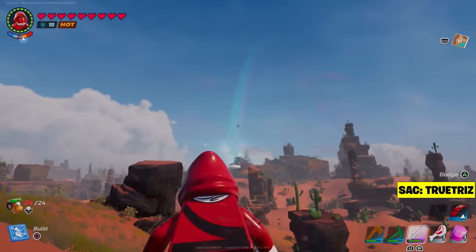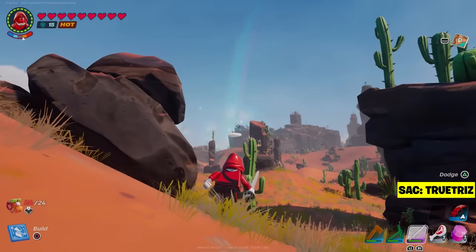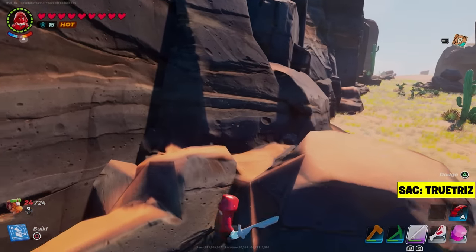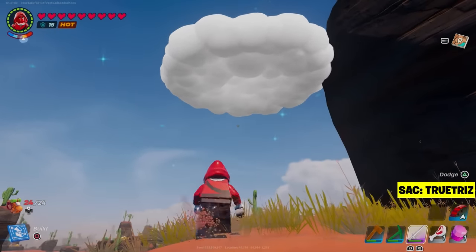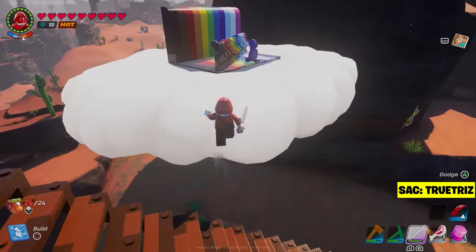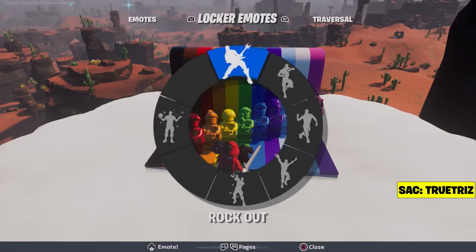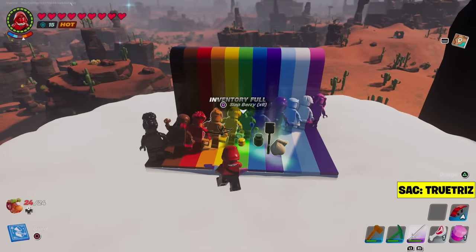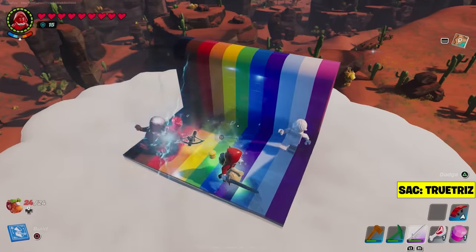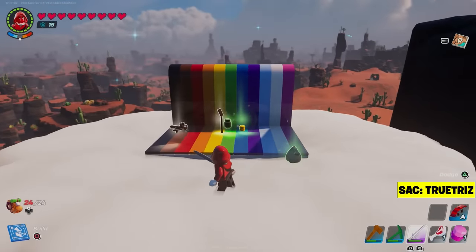There are gigantic rainbows around the world. Go ahead and find these rainbows in the sky and go right underneath them — there are gigantic clouds. You can jump on rocks to get on top of a mountain, but if the rainbow or the cloud is in the middle of the sky and you can't reach it, you can always build up to the rainbow. When you build up to the cloud, you can jump on it and there's a bunch of guys doing a little rainbow dance. All you have to do is dance with them, do some emotes, and they'll give you a bunch of loot. It's pretty good and quick early in the game, and even if you're far in, it's still worth checking out.